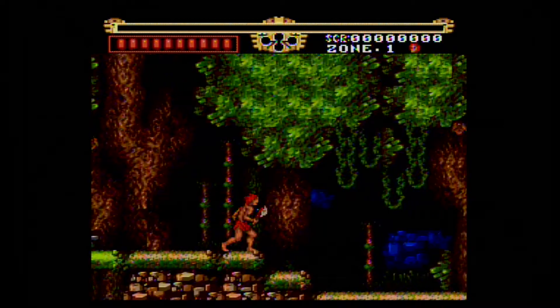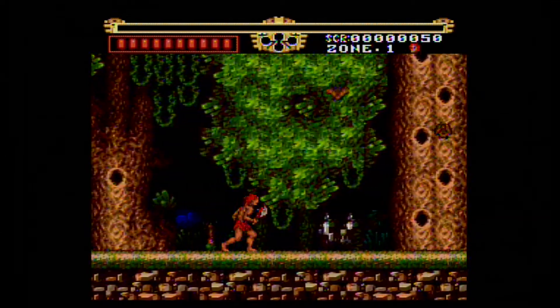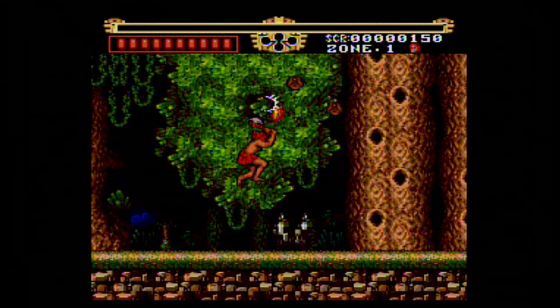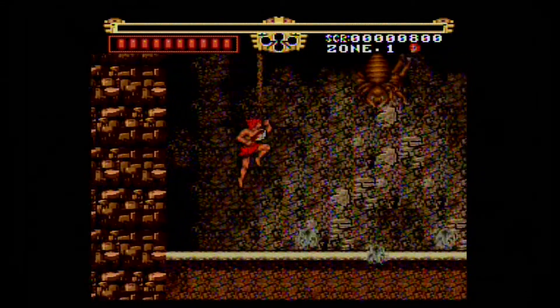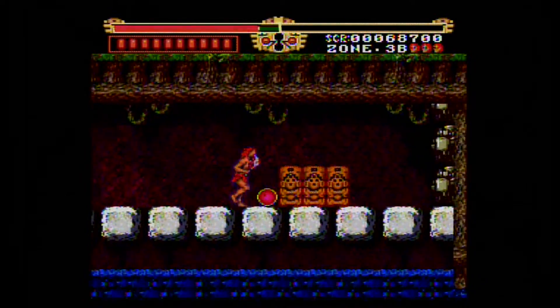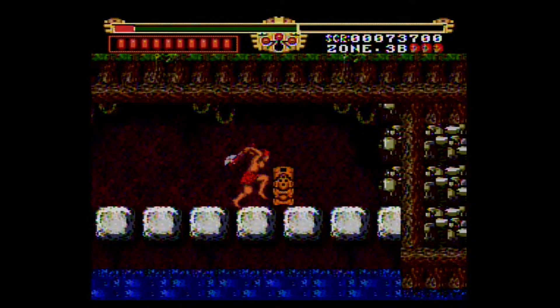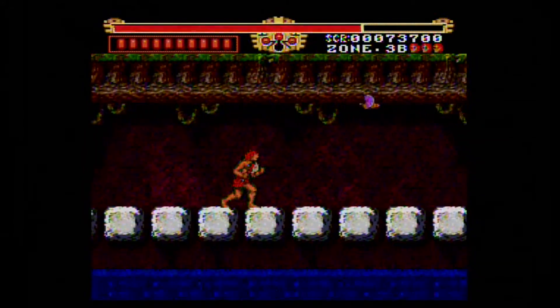Your only weapon in this game is the axe, which can be powered up. When you start out, your axe is at its weakest level, which can destroy small enemies like bats with a single hit, but it'll take multiple hits to destroy larger enemies. You'll come across Jagu Idols, which conceal items like crystals for extra points, health restoration orbs, one-ups, and power supplies, which increase the strength of your axe as indicated by a meter at the top of the screen.